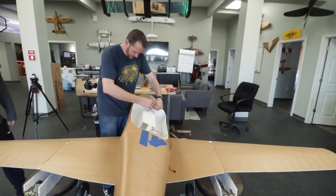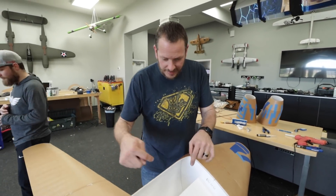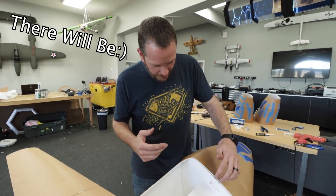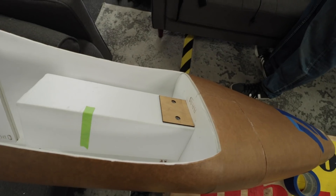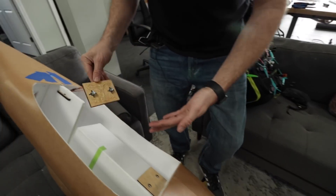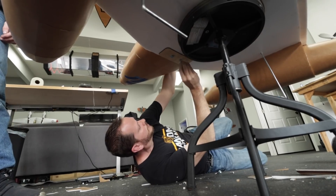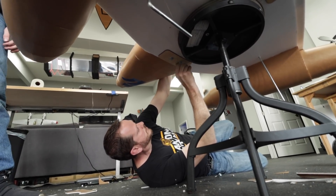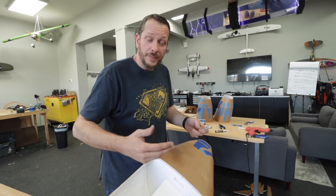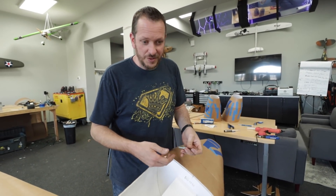We've got to make the wing removable for a couple different reasons. We're going to need to get in there, and no doubt there's going to be crash repairs with the way that we fly. So we're going to put a plate on this — a plywood plate with some blind nuts on the other side — and then the wing will bolt down on the front. On the back we'll put some tabs, so we slide it in, it tabs on the back, the front bolts down and won't go anywhere. But when we need to take it apart, we can do so easily.